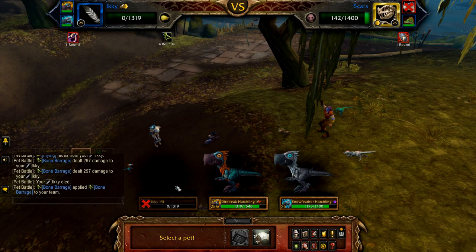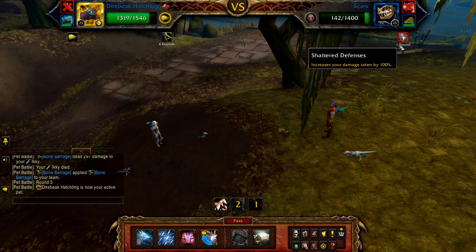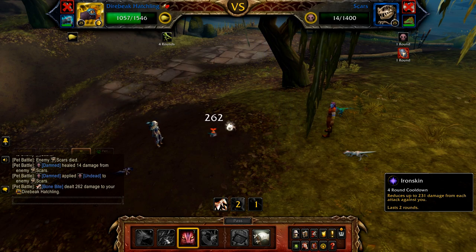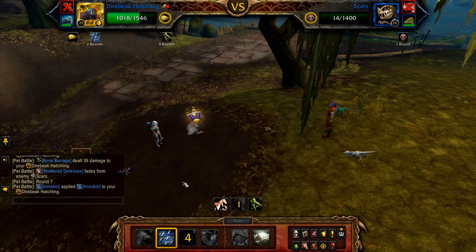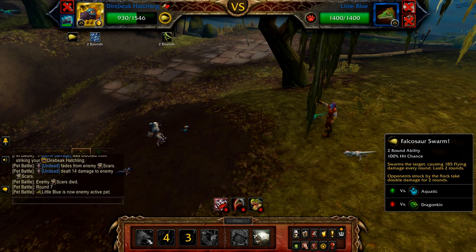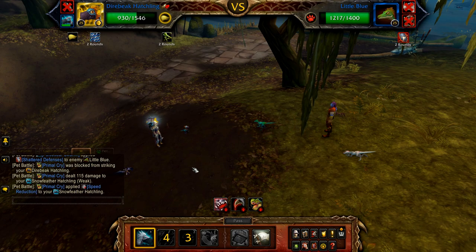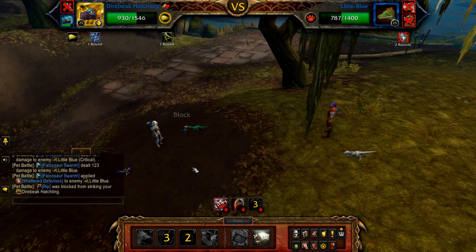Once Icky is defeated, bring in your Direbeak. If there's a Shattered Defenses debuff active on Scars, start with Predatory Strike, then Iron Skin; else start with Iron Skin, then Falcosaur Swarm and Predatory Strike. Once Scars is defeated, Little Blue enters. If a round of Falcosaur Swarm hit Little Blue and it has a Shattered Defenses debuff active, then use Predatory Strike; otherwise start with Falcosaur Swarm, followed by Predatory Strike, and then use Falcosaur Swarm until if and when defeated. If defeated, use your Snow Feather to clean up.